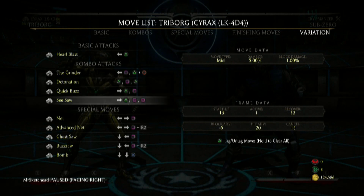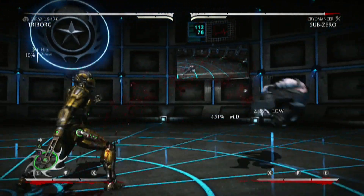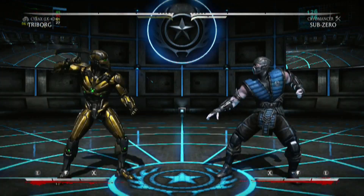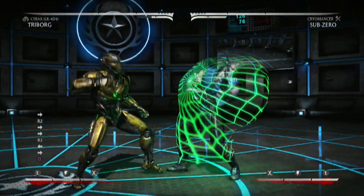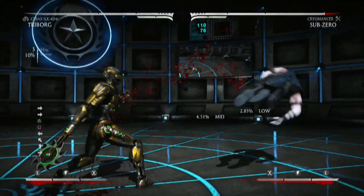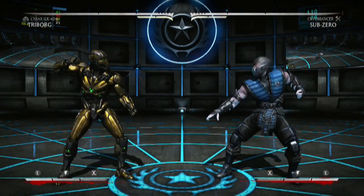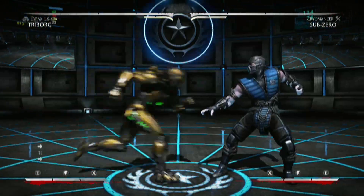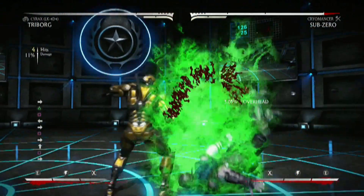So the same things — he has this. Looks like they all have one unique string. This is a low, that's nice. So what's his projectile? It's his net, right? Yes. So what's the difference between this and the EX net?